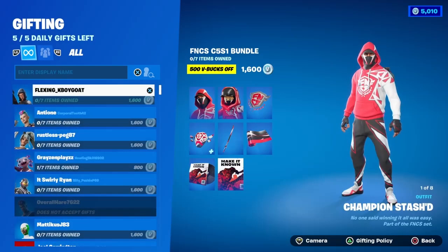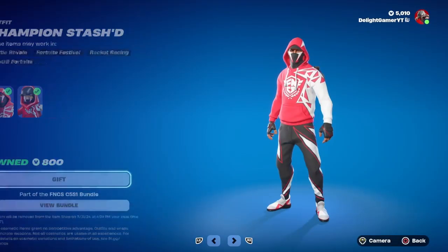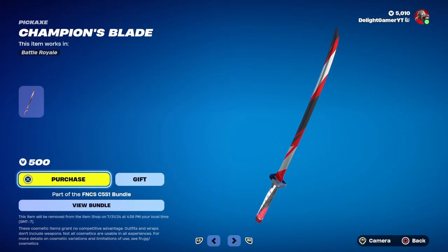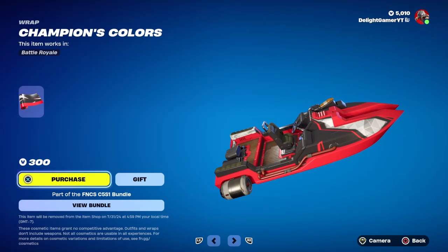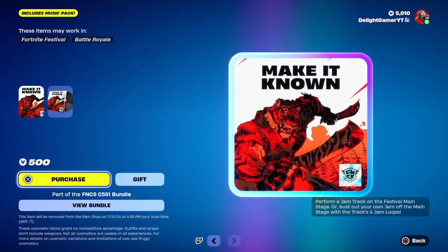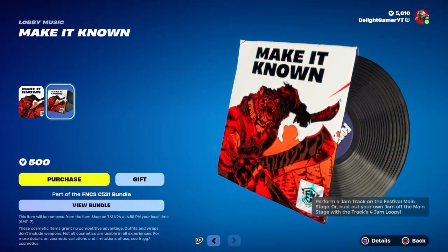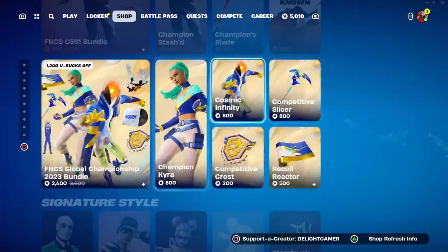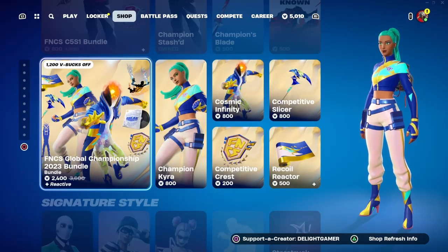The price on that is actually 1600 V-Bucks. The Champion Stash backpack is 800 bucks, the Champion Blade pickaxe is 500 bucks if you want that sweet-looking pickaxe. You also have the Champion Colors wrap for 300 bucks and a jam track called 'Make It Known' for 500 bucks — it can either be a lobby music track or a jam track you can play.